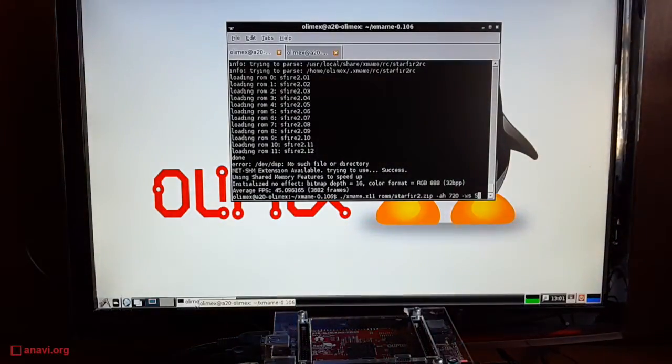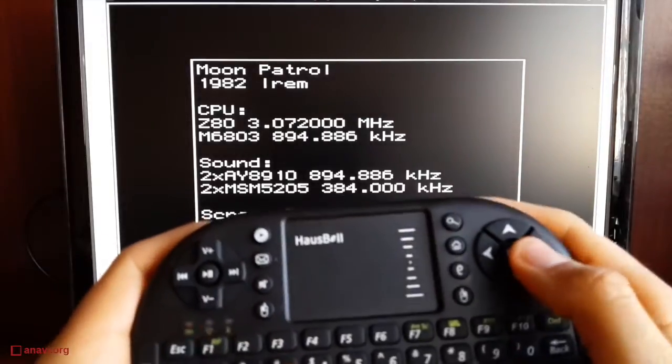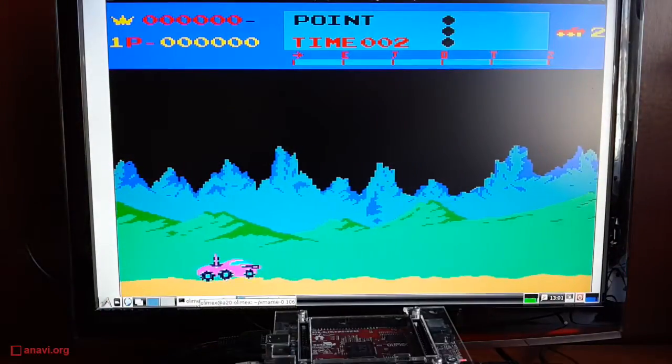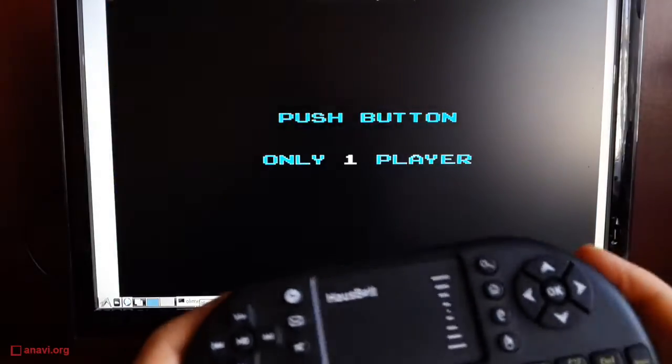You can also find a lot of other ROMs for MAME on other websites. The first demo today is a game from the end of the 70s. The game is called Starfire and it is a space shooter. Press the tab key to check the controls and to get started.